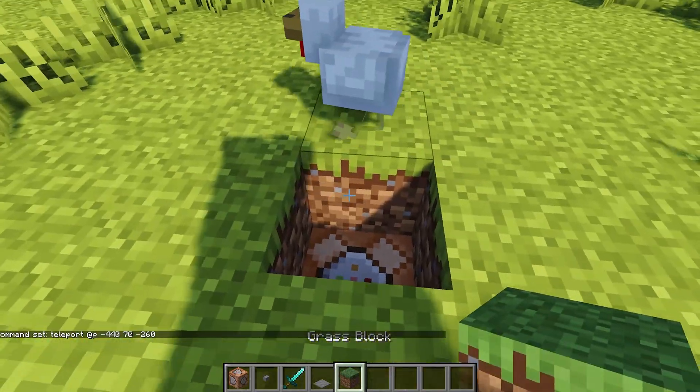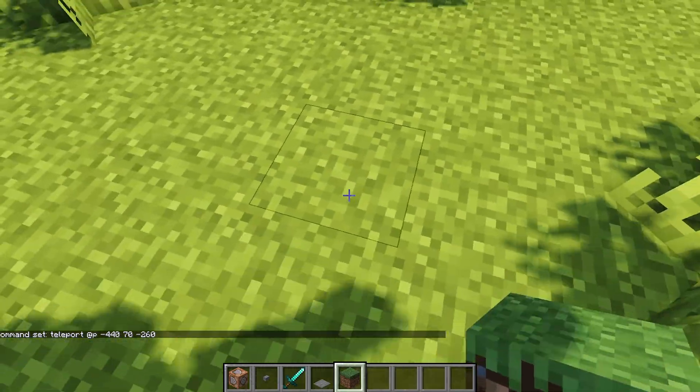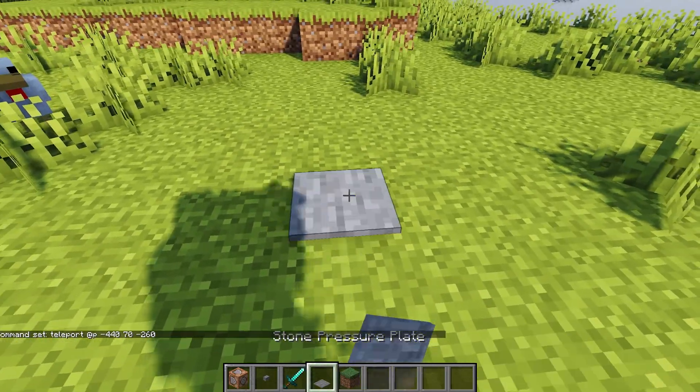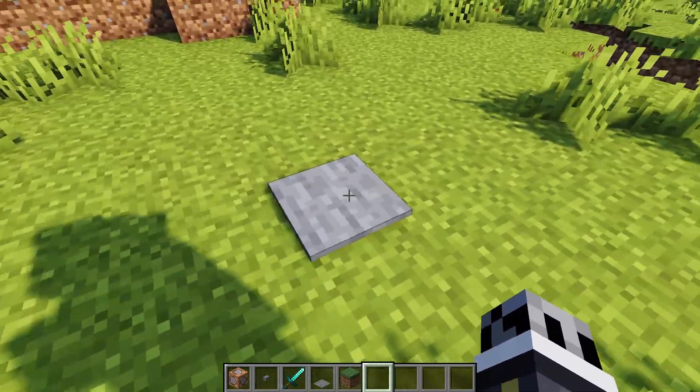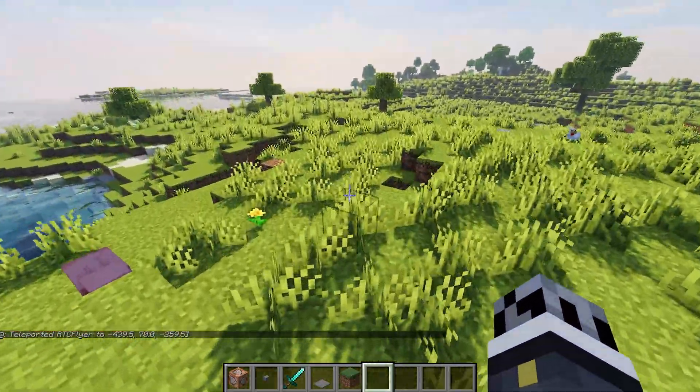We'll click done, and once again we need something to activate the command block. I'm going to cover it with a piece of grass and place a pressure plate right over the top. When we walk over it, we are teleported to the coordinates specified.